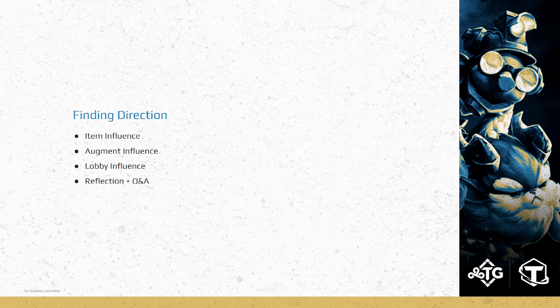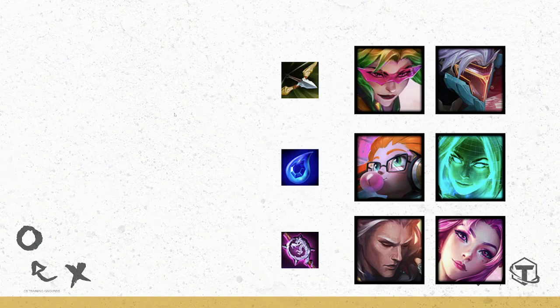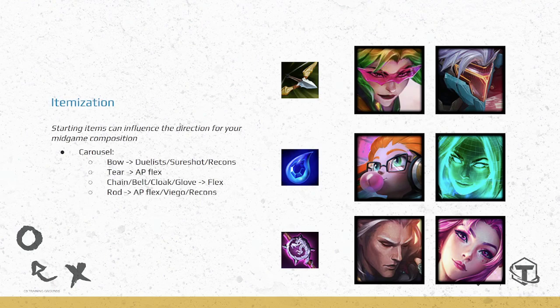We're going to look at items, augments, and how the lobby influences what you should play. Starting items right away can influence you and give you some direction of what to play. As soon as you spawn in on 1-1 carousel, everyone's running around for items. This patch almost everything is fine except for bow — though even bow is okay. The problem is if you get too many bows you're in trouble, but if you don't get any you're also in trouble.